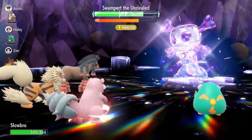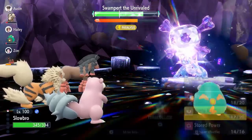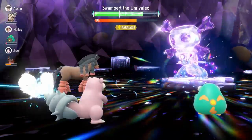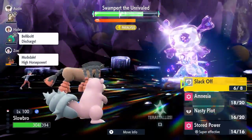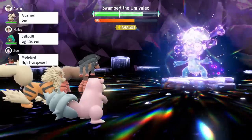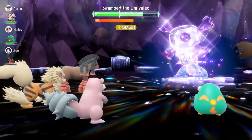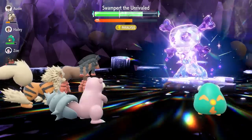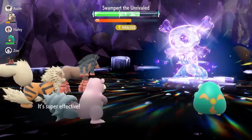Get that Slack Off off to heal damage before going for nasty plot number two and three. If a partner has a status condition like paralysis from Belly Drum, that's ideal — it slows Swampert down so you take less damage. After the third Nasty Plot, get one more Amnesia off to boost Stored Power's power further. Note that Swampert may fire off Yawn randomly at any partner including yourself — if you fall asleep, just use a Heal Cheer on your next turn and carry on.